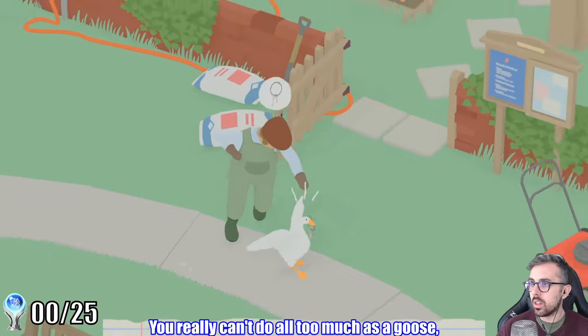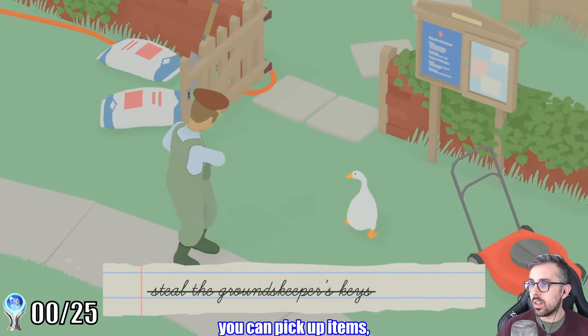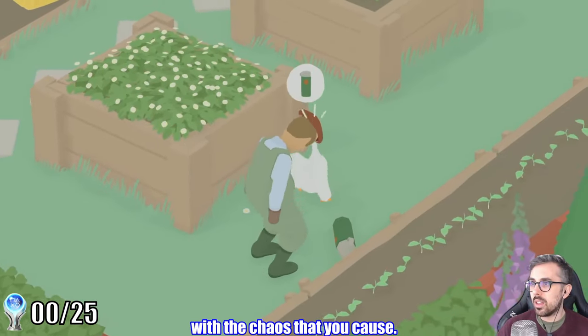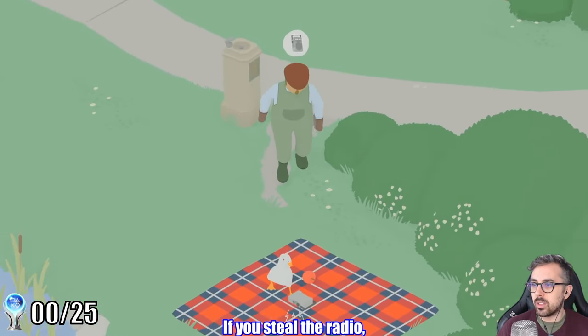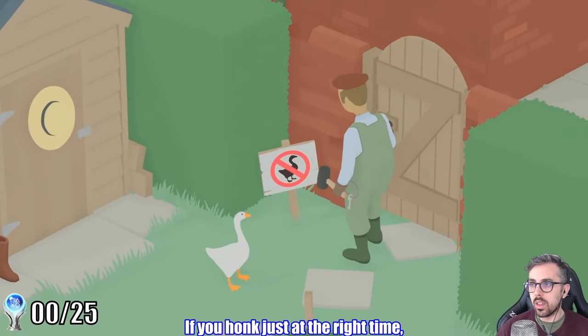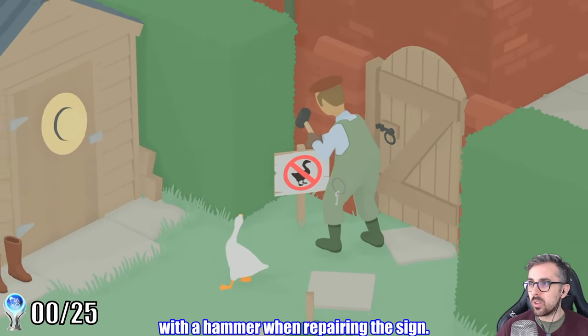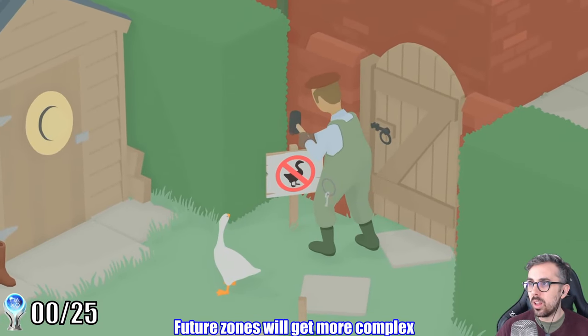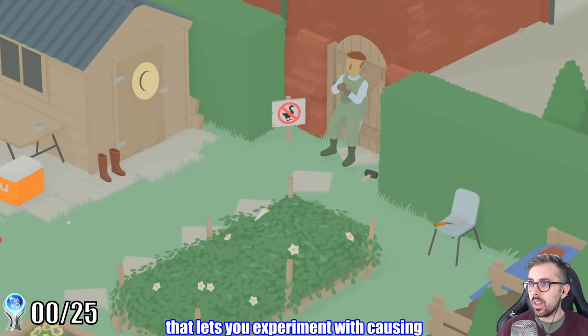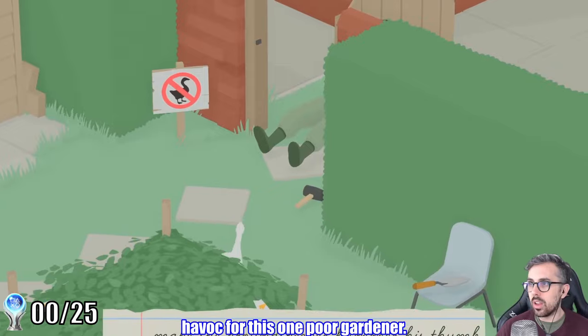You really can't do all too much as a goose — you can pick up items, honk, and spread your wings. But the real joy of the game is learning how NPCs interact with the chaos that you cause. If you steal the radio, it starts playing music and the gardener will track you down. If you honk at just the right time, the gardener will hit himself with the hammer when repairing the sign. Future zones will get more complex with multiple characters interacting, so I really like this first area that lets you experiment with causing havoc for this one poor gardener.